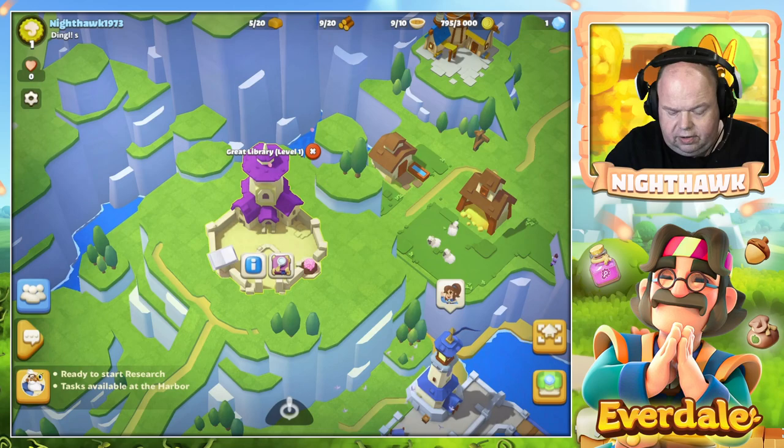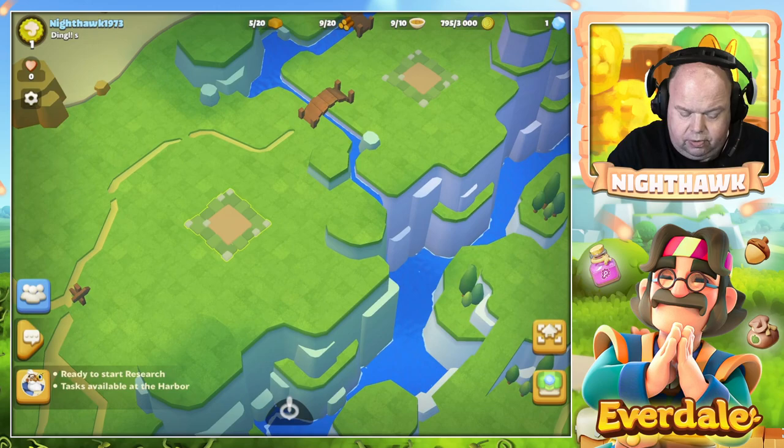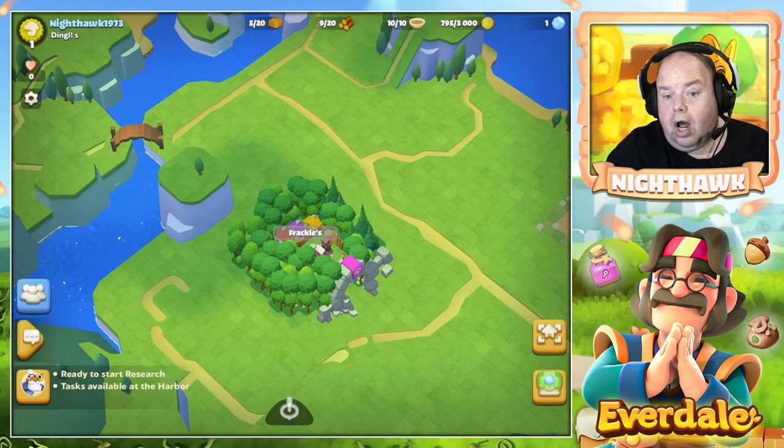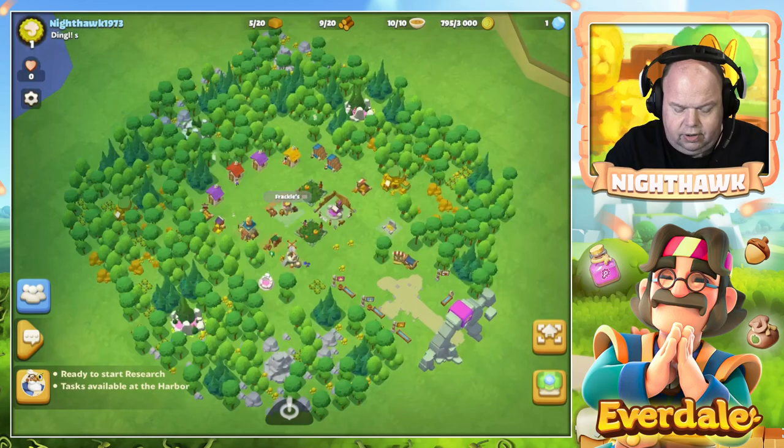What can you do in the valley? You can go and visit your other villages. You see some empty places - this is a place for a village, this is a place for a village. And if you look more carefully, there is a village. Look at that - that is Freckles' village. And I can visit the village and go have a nosy look at what he is doing.